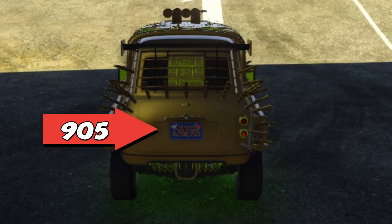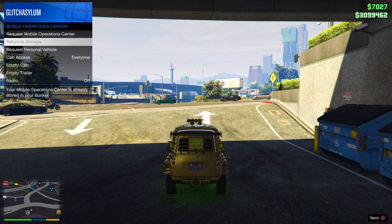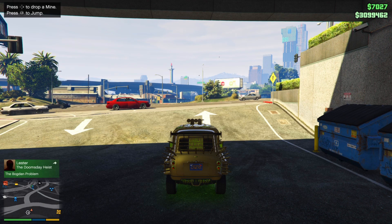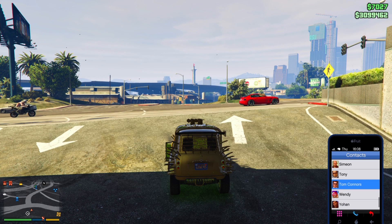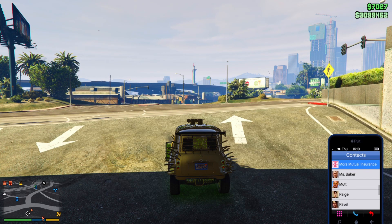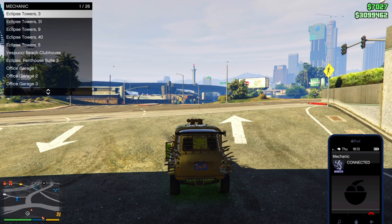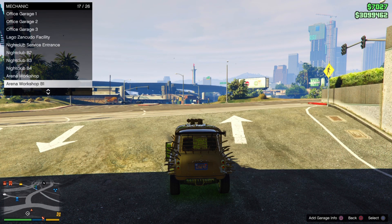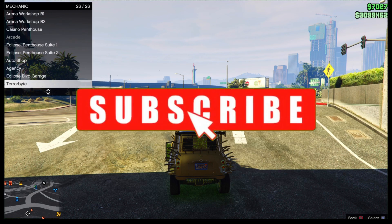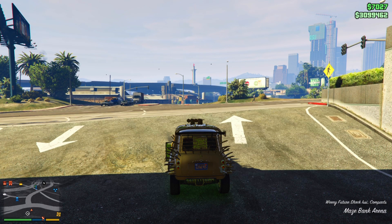When you come out, pay attention to the plate — mine ends in 905. From here, pull up your Interaction Menu, go to Services, then MOC, and request your MOC. As soon as you see your MOC appear on the map, call your mechanic and order any free Elegy you have stored. It doesn't matter which one — it could even be the one your friend is sitting in. Order the free Elegy and remember where it's going.